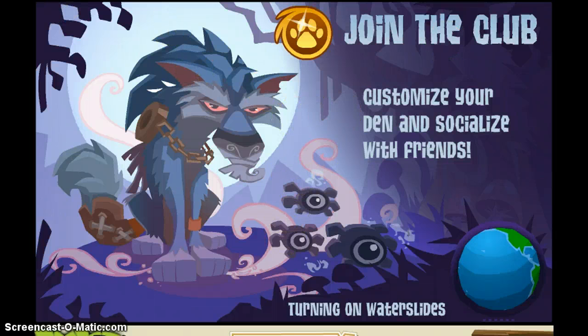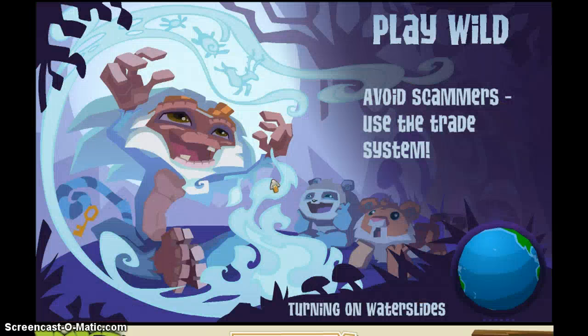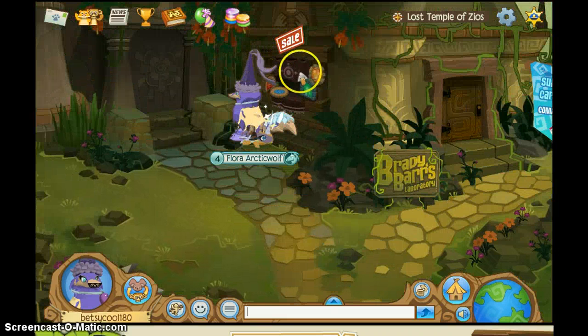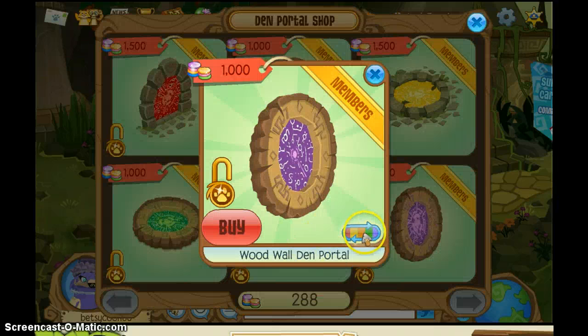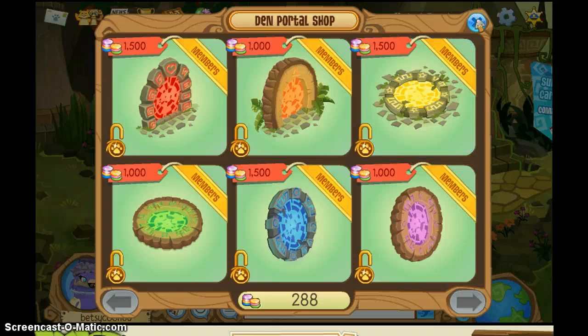Okay, so then you end up with Slendy. It's really good. They are sold at Temple of Zios. If you're not sure where they are, they are right here — they are sold here. There's floor ones and wall ones and stuff. That's one I got, and you can change the colours. There's a wooden one, stone ones, swans on the floor. So that's one of the updates.